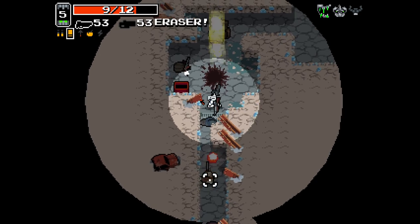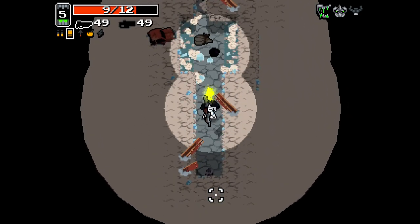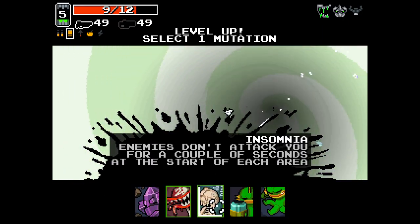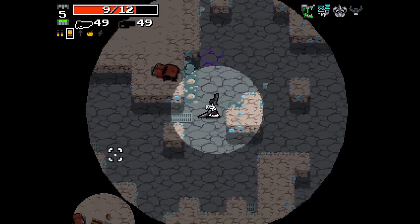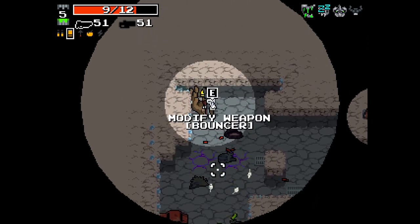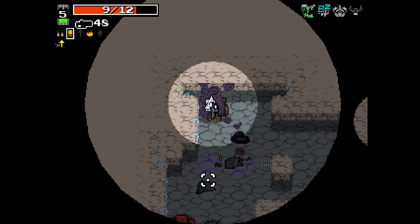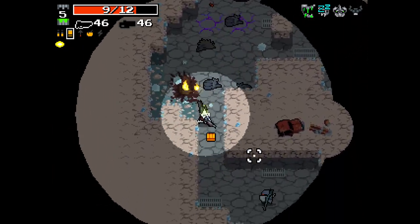The eraser - I kind of wish I picked the eraser slightly earlier now, because I just modified the Assault Slugger and I think the eraser's better, personally. Bouncer - that is potentially incredibly good with the eraser.